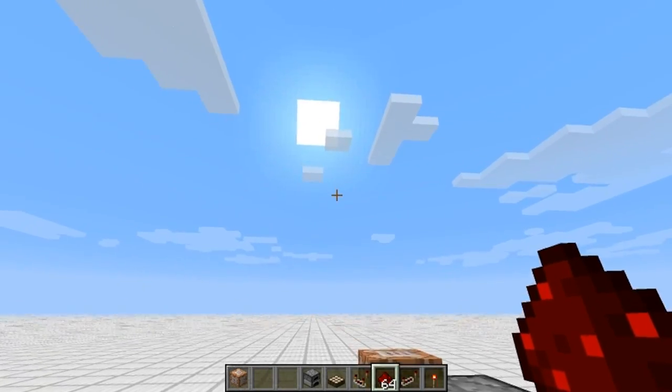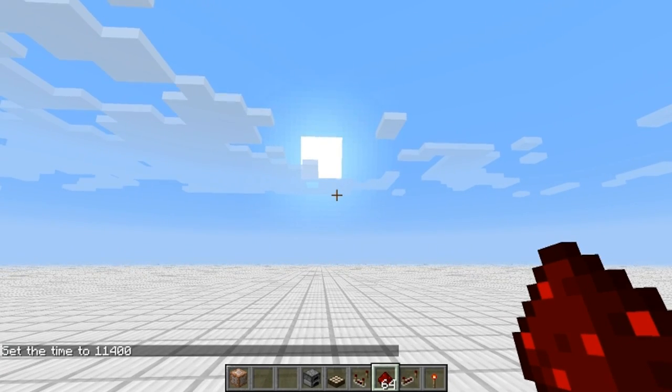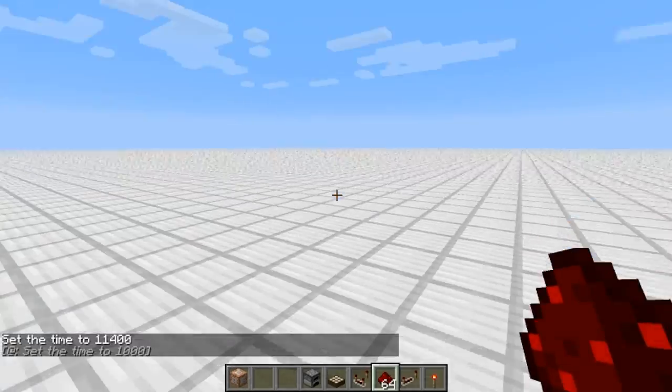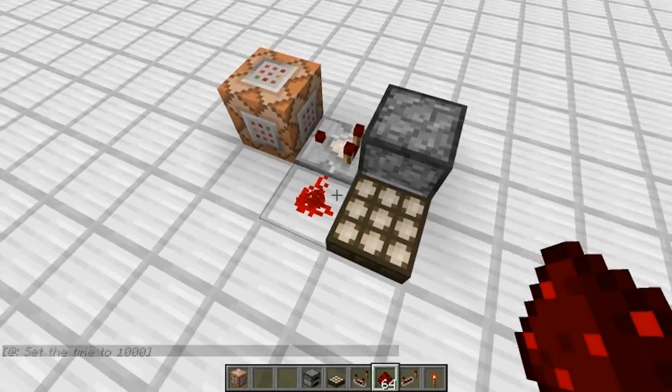Let me show you... is the sun coming up? Okay. I think it's 11400. The sun gets like about here, and there it goes — time gets set back. So it never turns dark. Ever. Not even a little bit. That's it, that's all. So easy — this is why it's called Easy Peasy, isn't it?